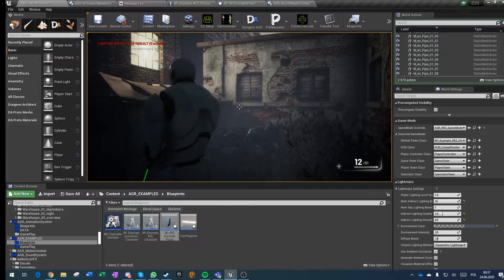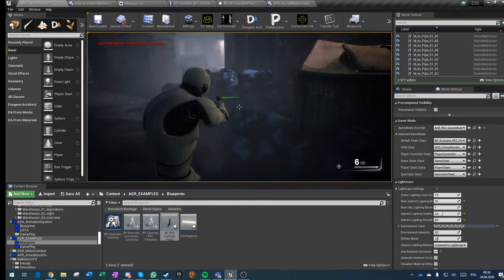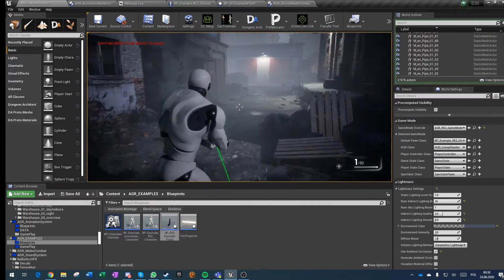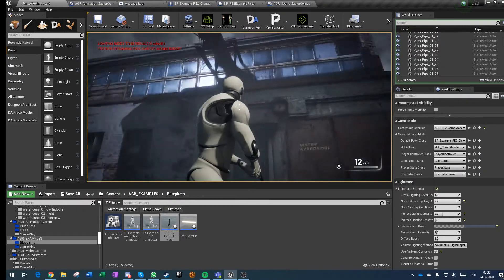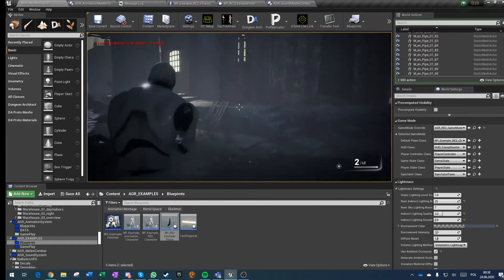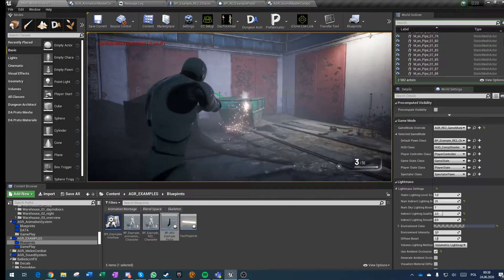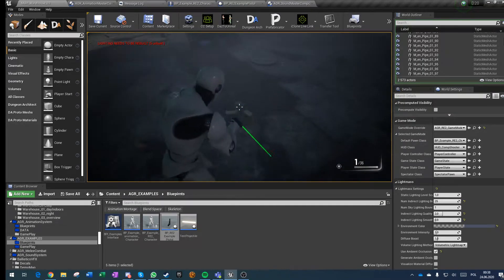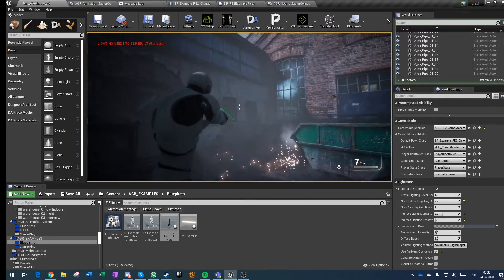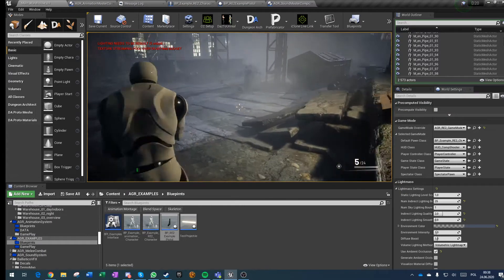I'm using marketplace assets here, including sounds, particles, and the projectile itself. What I need now is just the enemies, really, to test out a little gameplay.